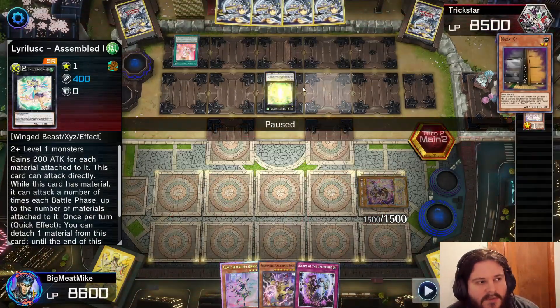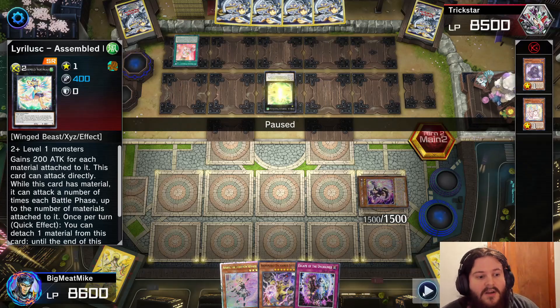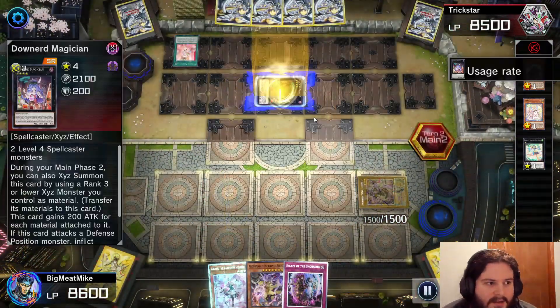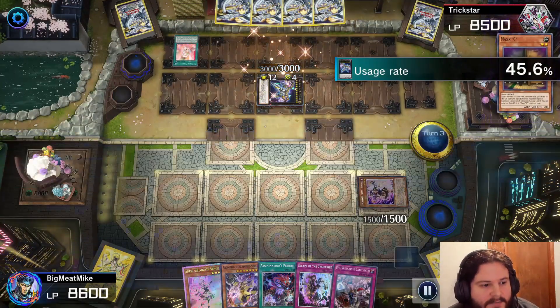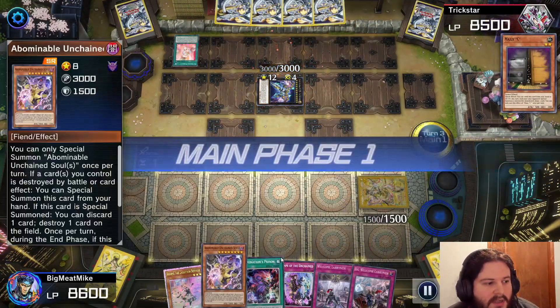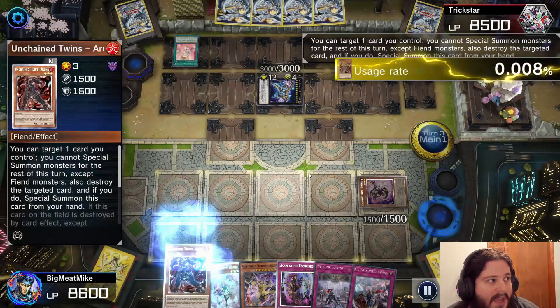He's pretty much just using me right now, which means I get to draw three cards. I'm pretty happy. And then he's actually pretty greedy here — because he doesn't activate Zeus. So now I'm getting to activate this.